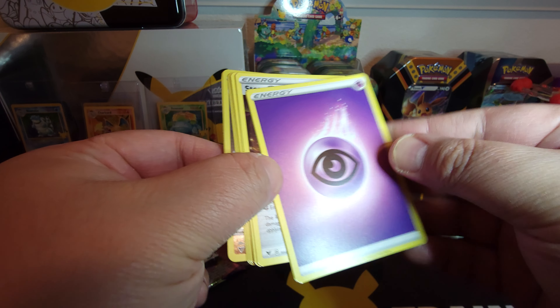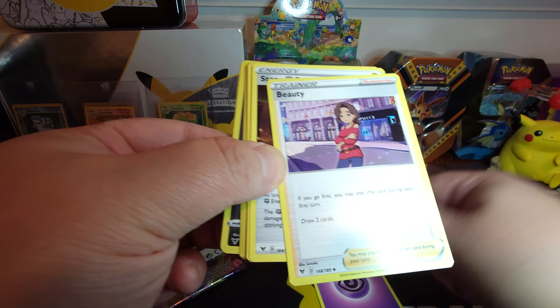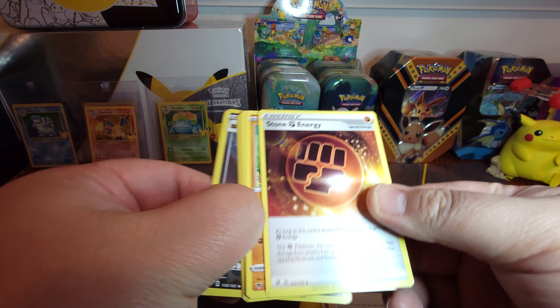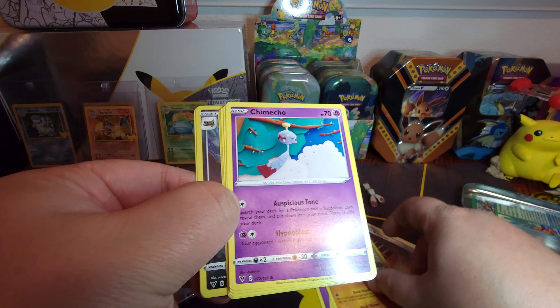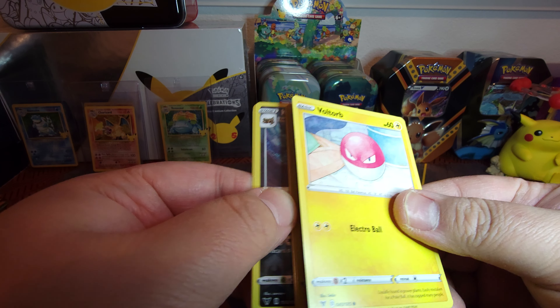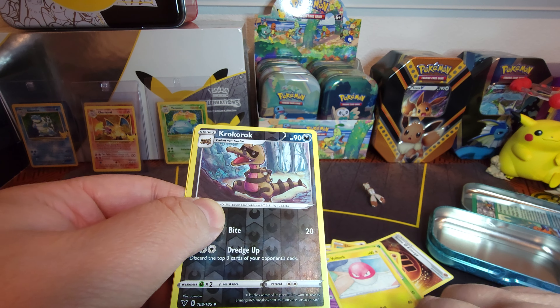So we have an Energy, a Beauty, Stone Energy, a Shuckle, a Kimiko, Ninkeda, Voltorb, Rockruff.